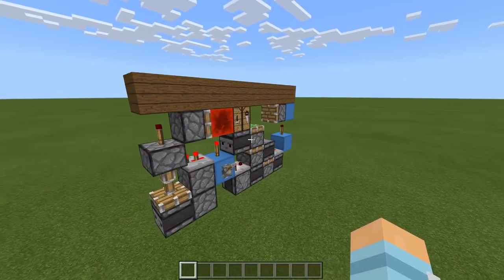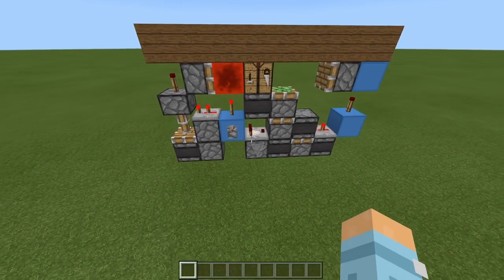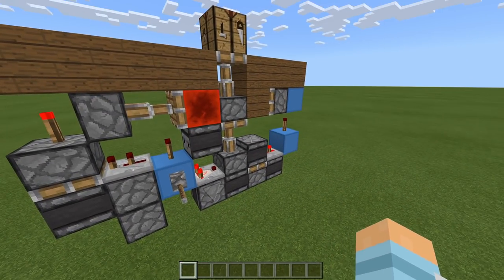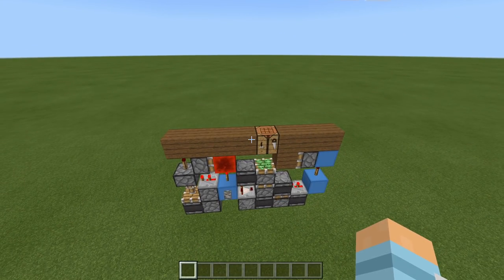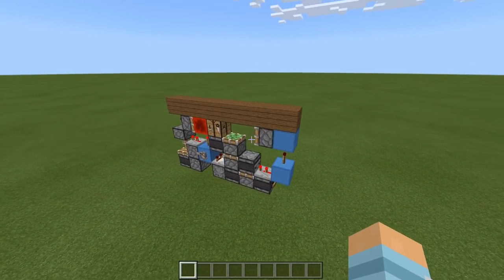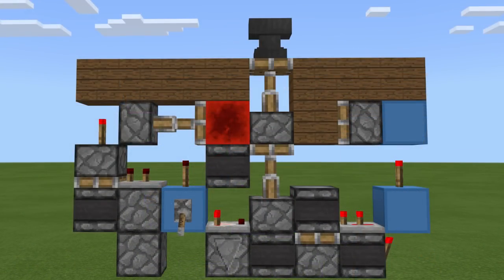So yes, this is the build. There's not really much for me to add at this point. You've seen it working already but let's just watch it again — there we are, we have the extension. Very nice. Flick the lever again — it's very, very nice. Now of course this doesn't have to be a crafting table; you can swap it for any block you like, even an anvil. Now you may be thinking...